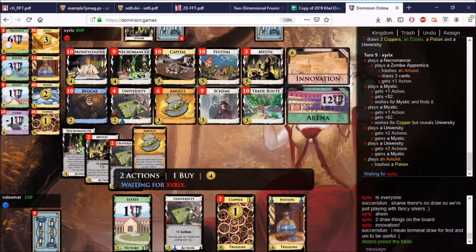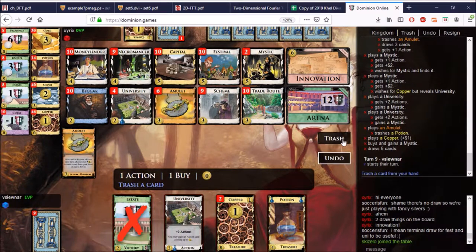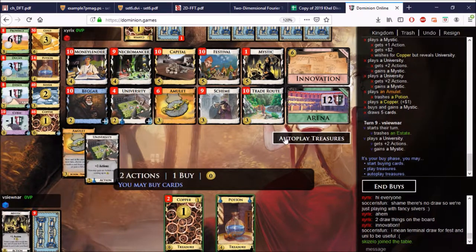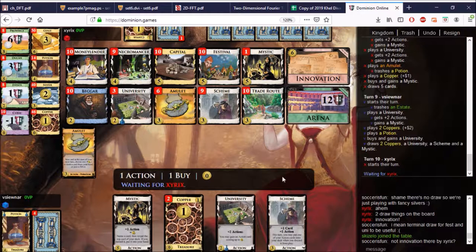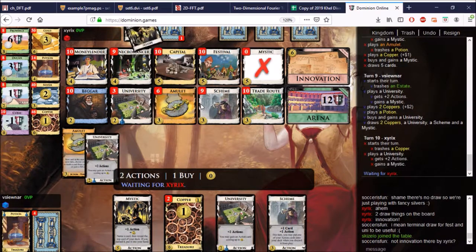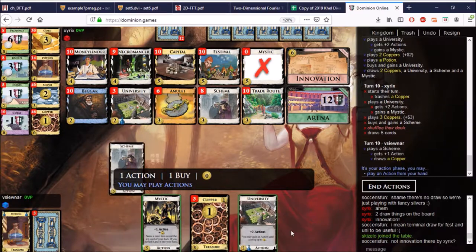Let's get rid of the Estate. I don't know when we will ever be clean, but maybe someday. Do we want another University? Maybe. I would like a Necromancer to trash some of these Universities at some point. Then you can use the Necromancer as a University if you want. No more Mystics — Sirix, what have you done?